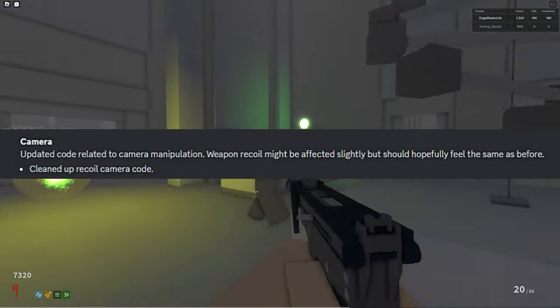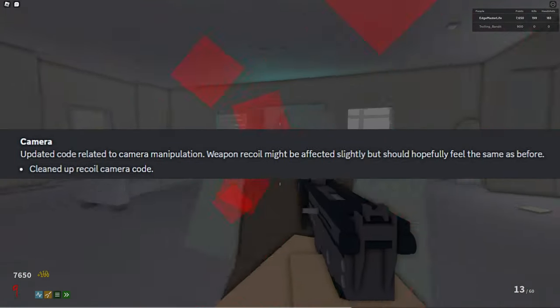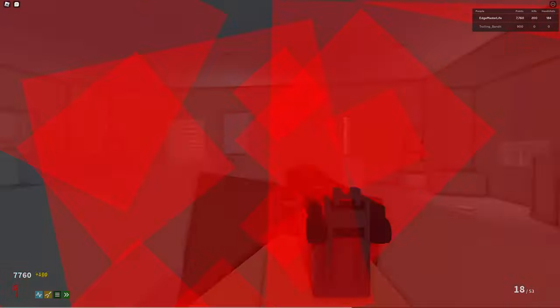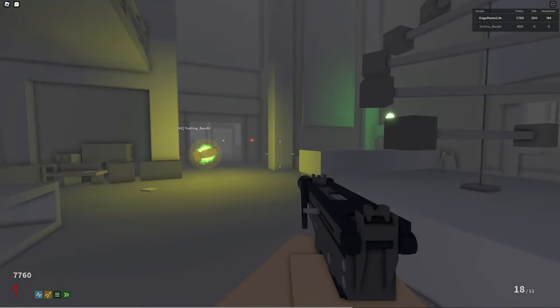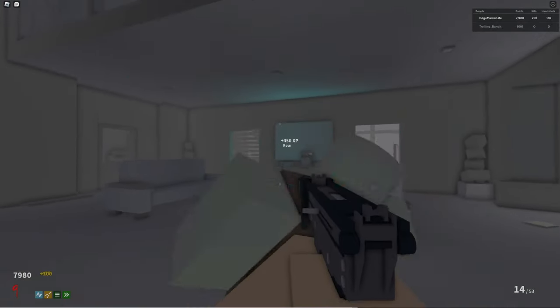Second to last on the list is camera — updated code related to camera manipulation. Weapon recoil might be affected slightly but should hopefully feel the same as before. I'm going to assume that this is talking about when you're spectating a teammate. Unfortunately I don't have any footage of this, so I'll just move on.